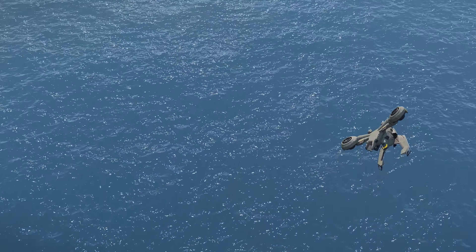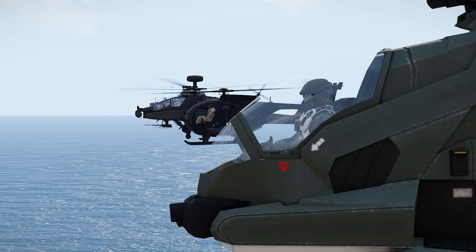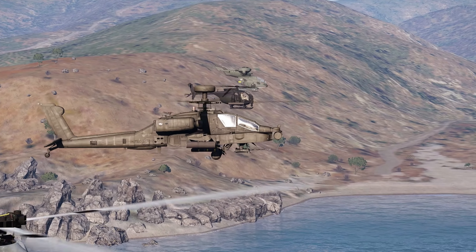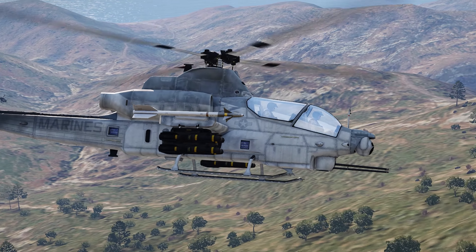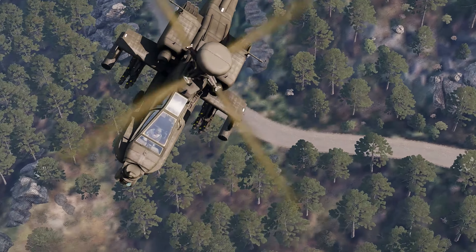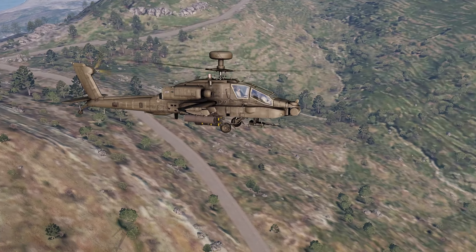In the game's lore, the Hornet takes on a role similar to a helicopter gunship, such as the Apache or the Cobra. In this role, these vehicles provide close air support for units on the ground, but I would argue their primary function is more of an anti-armor role. I think the Hornet kind of serves as a hybrid between something larger, such as a helicopter gunship, or something smaller, such as a scout helicopter or a Little Bird.